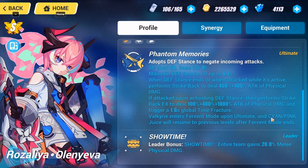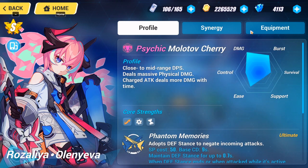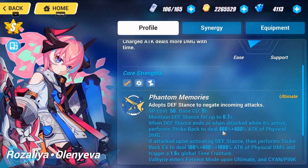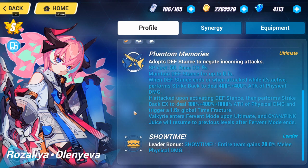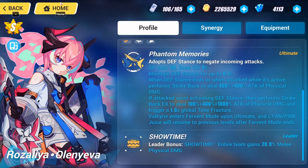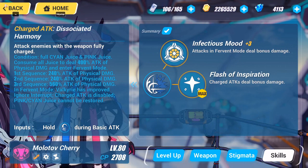Once she's on fervent mode, sign and pink juice fill up. Fervent mode basically increases her attack by a significant amount. Sign is when you press the attack button and pink is when you dodge, so you fill up both meters. Once you fill up the entire meter for both sign and pink, you hold attack and she goes into fervent mode, dealing massive damage.